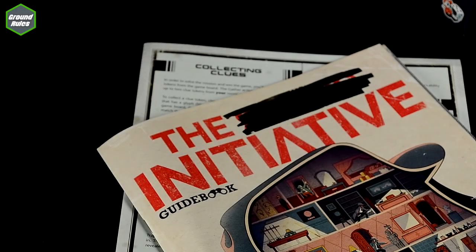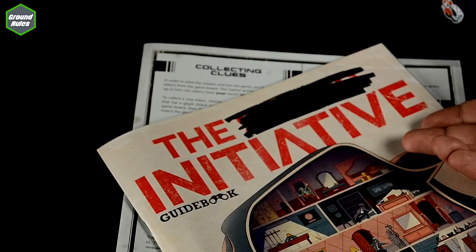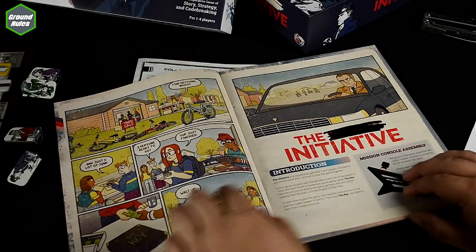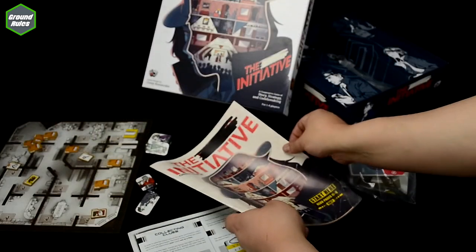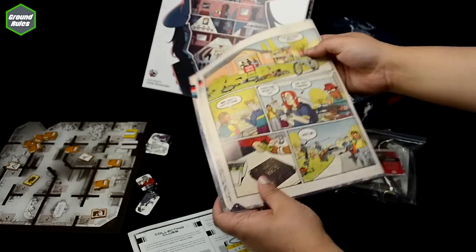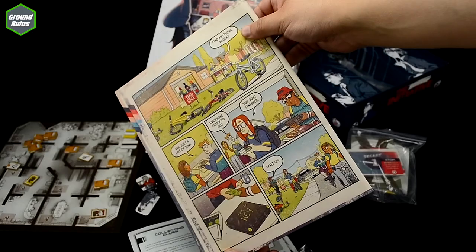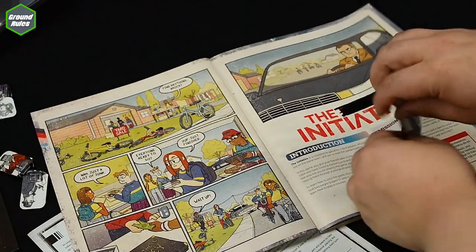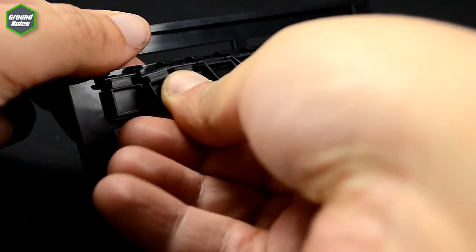Game-ruining secrets can also be found on the initiative guidebook. When you first open the book, you'll be greeted with the first part of the story. Wherever you encounter these segments, just hold the book open like this and read the segment out loud to the other players. If you're watching this with your friends, feel free to do this now. The next few pages have a bunch of words on them, so don't worry about that. First, build the mission console by snapping these little plastic pieces into the frame.